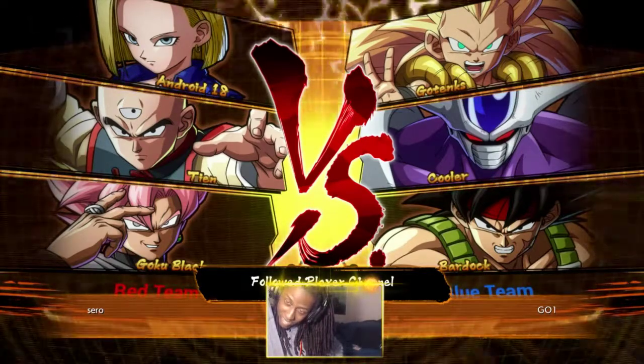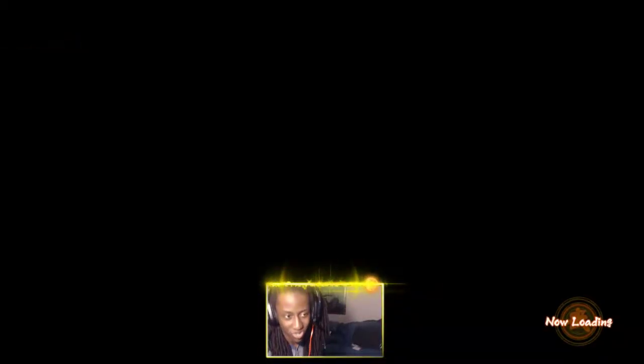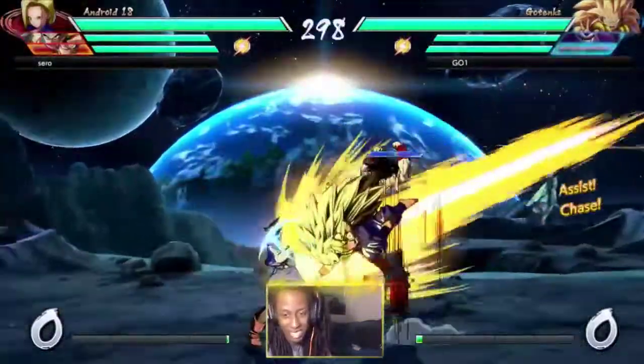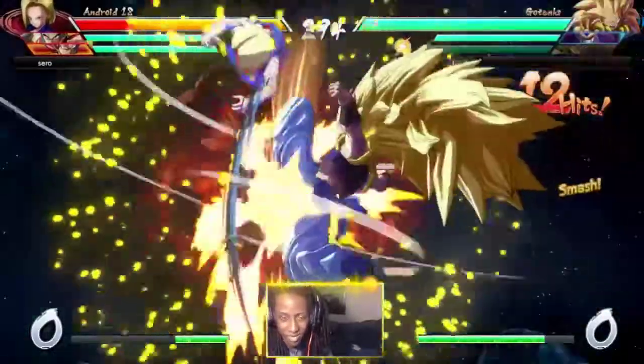I feel like Cooler would be the type of character who just slowly takes space from you until you back into the corner. The thing about it is, this would all be good and fine if super dash didn't exist. How well can he negate super dash is the question.